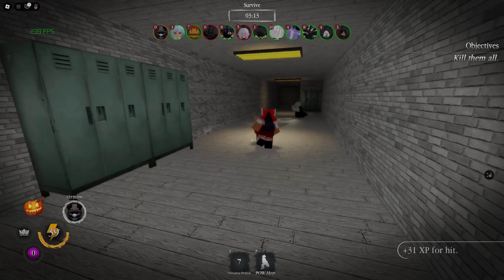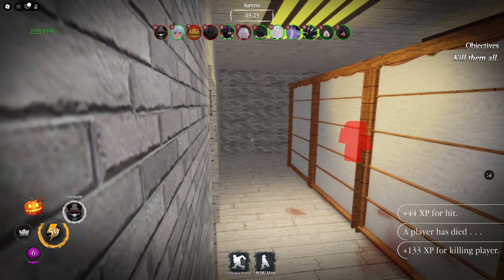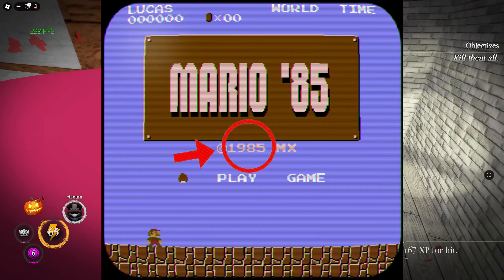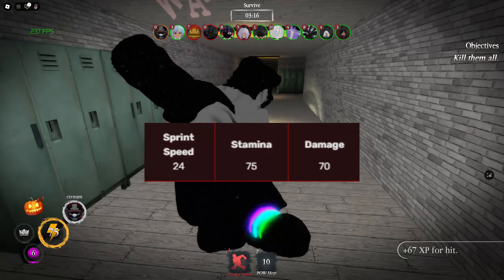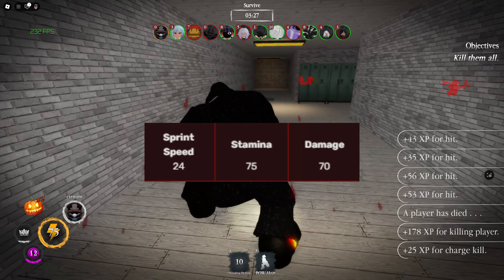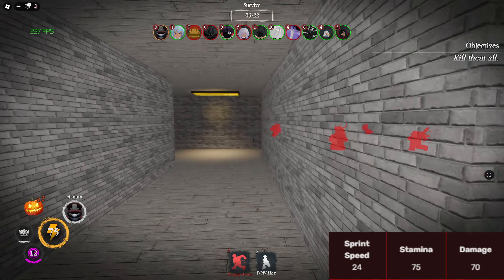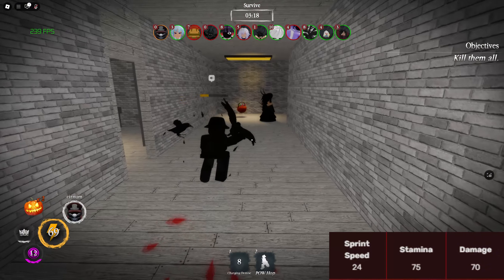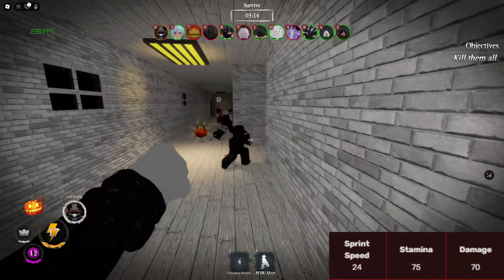We can start off and take a good look at what MX can do thoroughly. He is the ninth killer and has a cost of 1985, like the '85 port. His base stats are insanity, consisting of 24 sprint speed, which is one speed above a sprinting survivor, 75 stamina, which is on the lower side, but has 70 phase damage to make up for the lack of stamina. Everything here is very good.